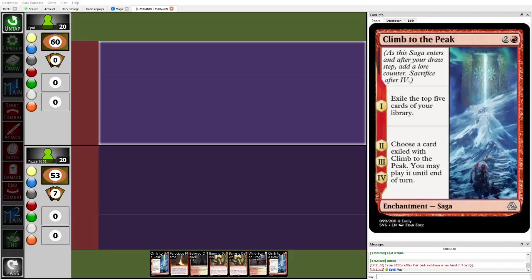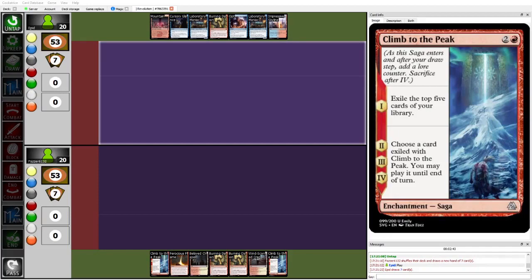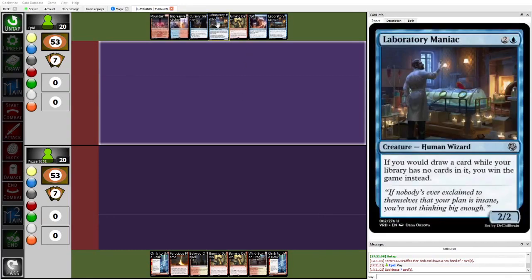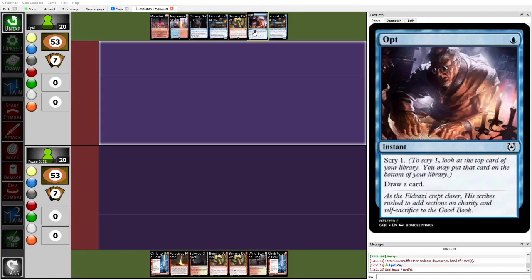Hello everyone and welcome to the semi-finals match for Grand Prix Kemble for the Revolution format. I'm Caillou and today the players facing off are Epid, who is on Blue-Red Lab Time — a combo deck which uses Laboratory Maniac alongside Borrowed Time. Borrowed Time is Red-Red: take an extra turn after this one but you exile all but the bottom card of your library. It used to be strictly a downside, but now with Lab Man you can pull off some insanely quick kills and play a tempo-oriented game plan with countermagic and cantrips.